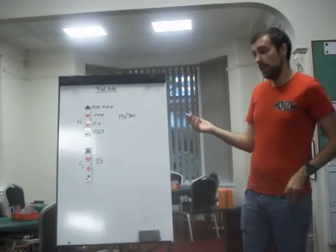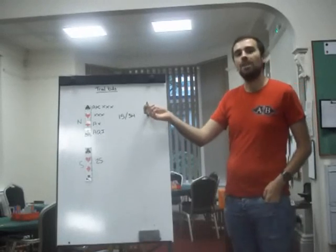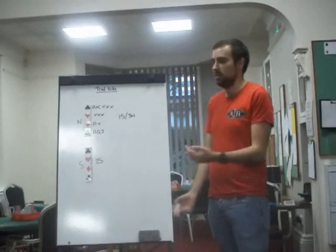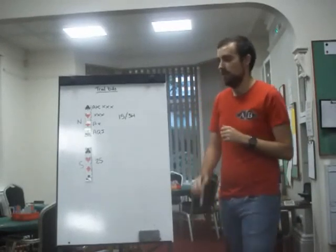Strictly speaking, you could say nothing — they bid four spades thinking it's a natural suit. So I think you should tell them it's a trial bid, but that's just the correct ethical thing to do. And you would never make a trial bid if your weak suit had only two cards in it.